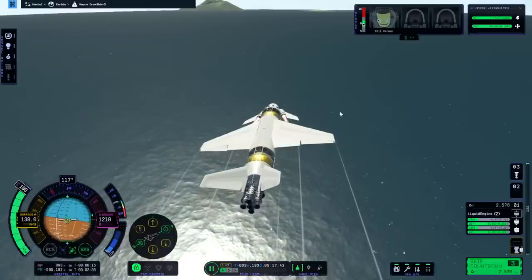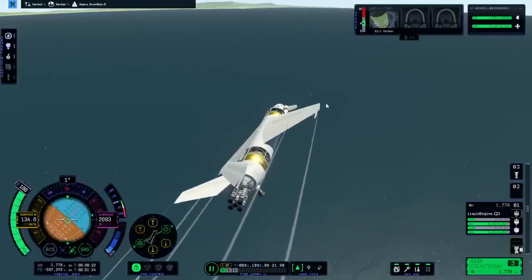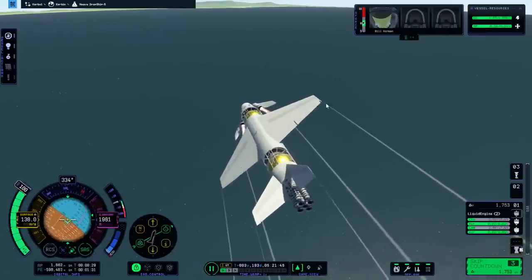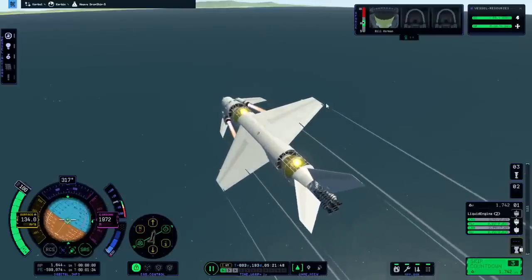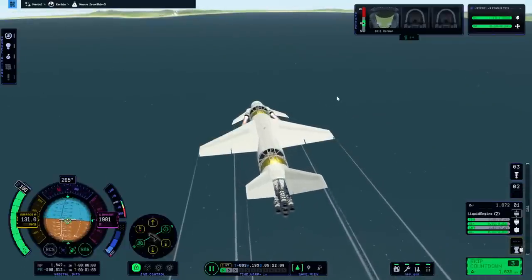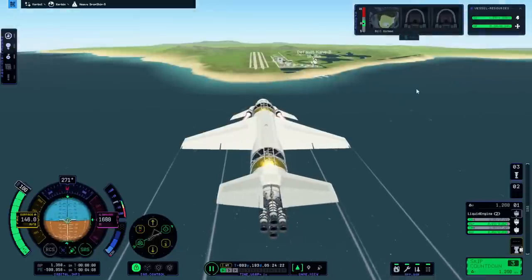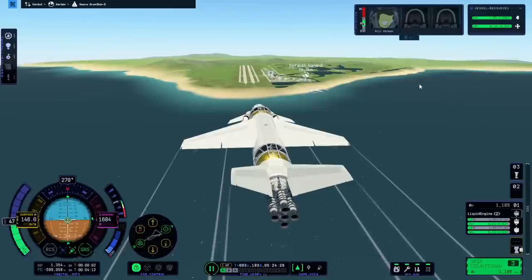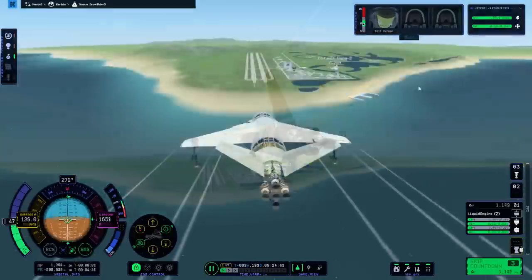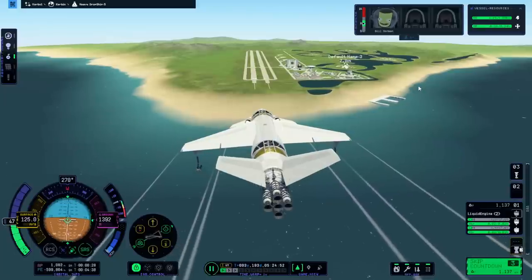So a little bit of a reduction of functionality there. I'd like to mention to any potential developers that might be watching — joystick support would be really good, joystick support would be really helpful right now. Among other things, obviously stronger wings would be nice — these are the heavy wings. We can throttle down a bit. Let's bring the gear down. Looking to keep it at about 120 — I think that's the safe speed here.